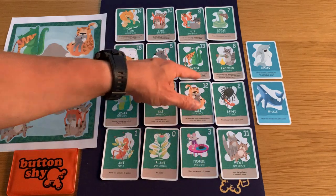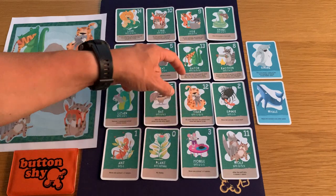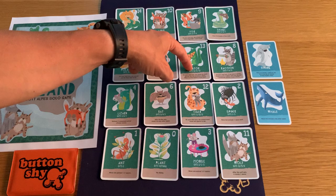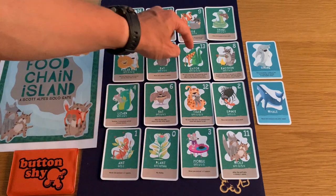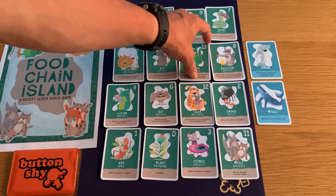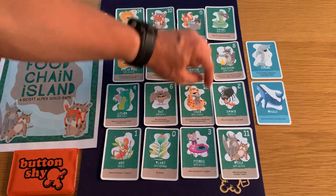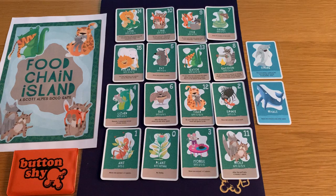On your next turn the gator could eat the tiger. The ability is: you move the eaten animal into the predator's space and place it at the bottom of the stack. So instead of the gator moving, you actually put the tiger underneath the gator — the gator doesn't actually move when it eats. That could open up a space.